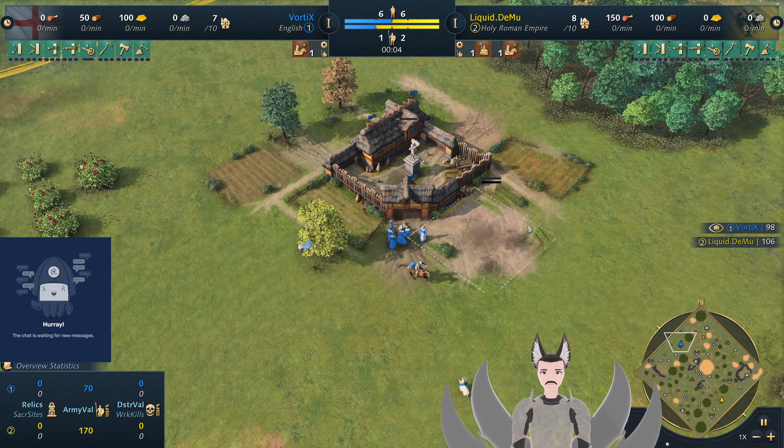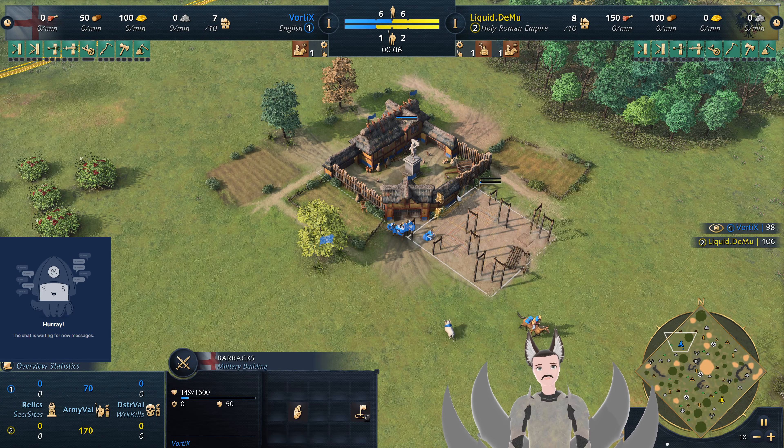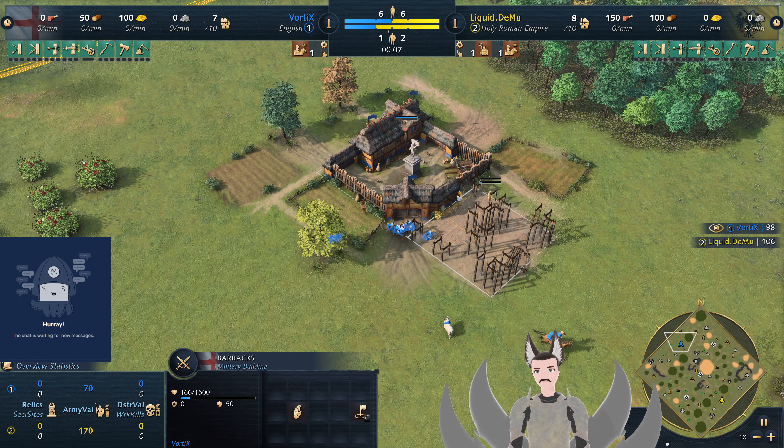Greetings everyone and welcome to another AoE4 replay. We're following the top left side as blue English, and Vortiex following the bottom right side as the yellow Early Roman Empire with liquid — it didn't move.